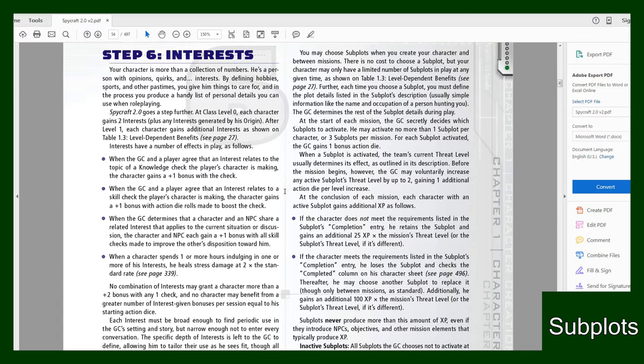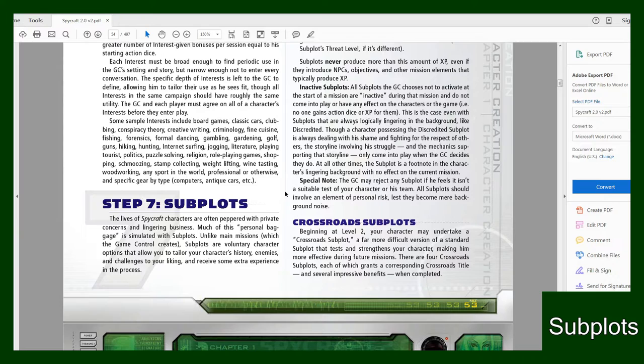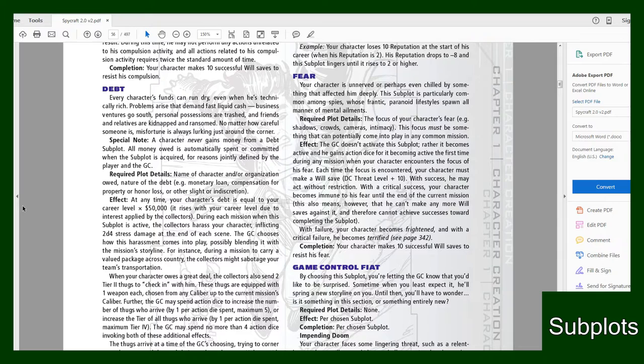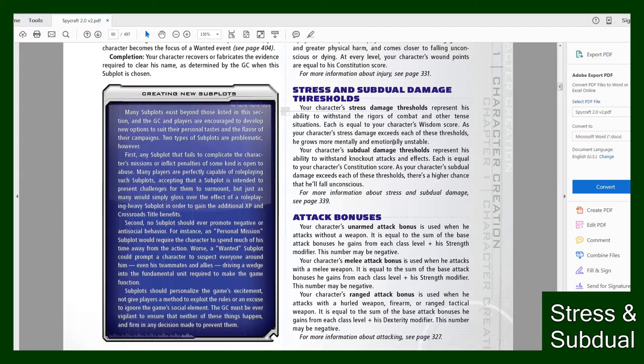You'll get access to more Subplots as you level up, which you can find in the level up chart. Just get one Subplot or think of a bunch for future use and let your game controller know what your Subplot is. For great examples of Subplots, go to the bottom of PDF page 55 — it'll tell you Subplot descriptions and give you a ton of examples with effects, plot details, and how to complete your Subplots. I recommend checking it out.